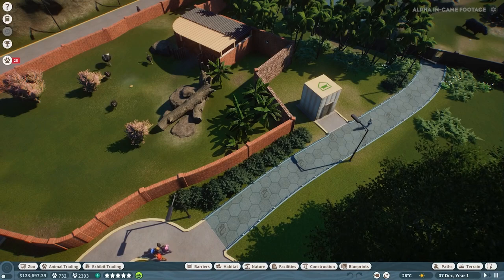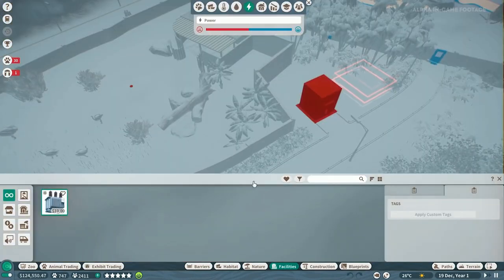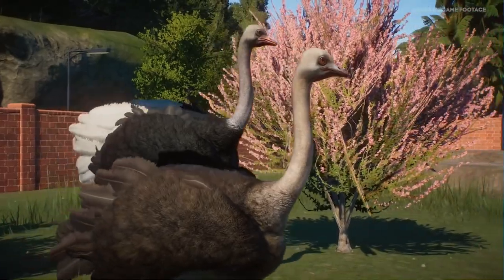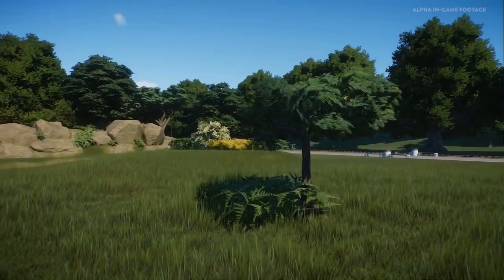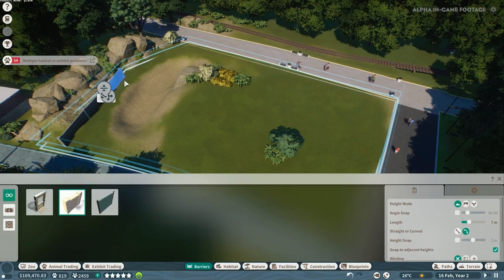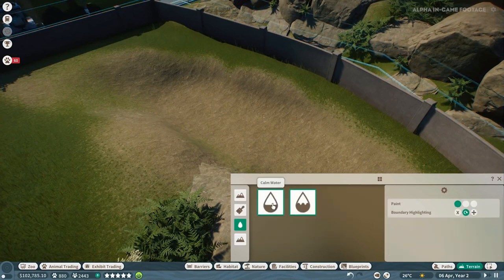Every single room, building and structure in this game requires power — that's something new added to this game. There are different types of power station: this one is a transformer, and as long as it's in the relative area it will link up, so you don't need those awful power lines like in Jurassic World Evolution. From watching a few livestreams we've seen solar panels and different sized buildings, so if you want a sustainable zoo you can use solar energy. The staff paths are a really good idea, something taken from games like Parkitect which uses it really well.